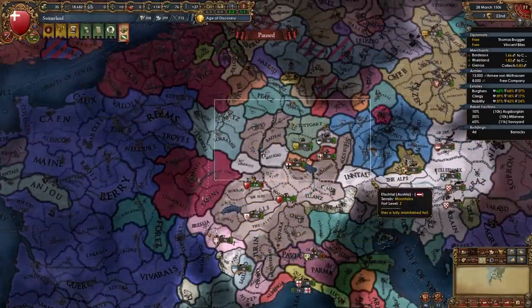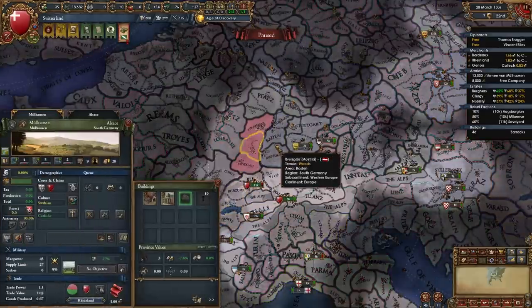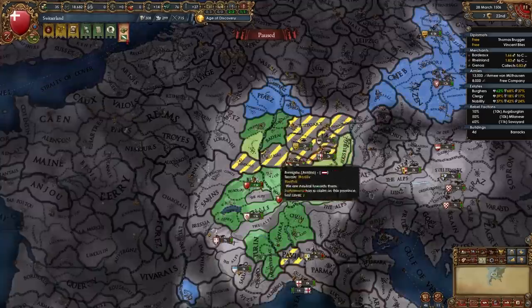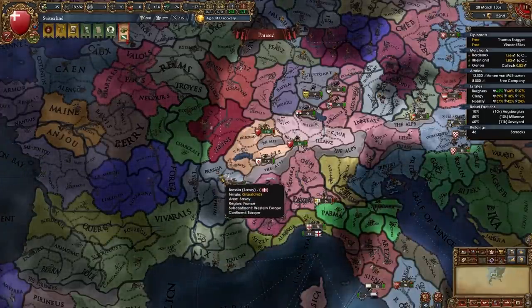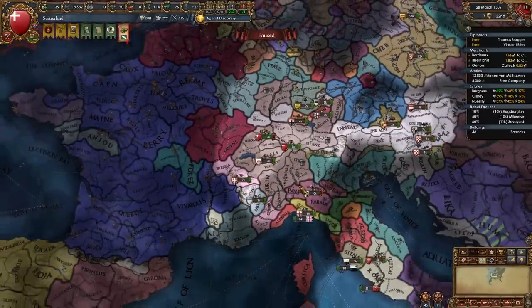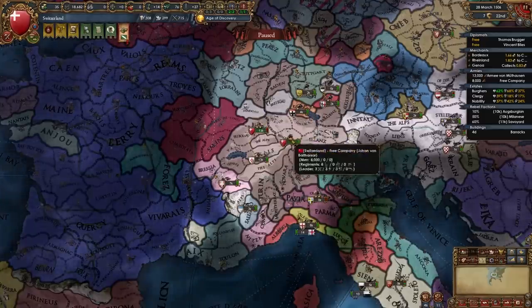You should have most of the provinces in the areas of Alsace, Baden, West Swabia, and East Swabia from your mission claims, and you should also have most of Piedmont and Lombardy — maybe even the two Savoy provinces. It's going slowly because of high-dev provinces and the HRE, but by this point we also have a ton of forts, which you want to lean into for the whole Swiss fortress-mercenary style of play.